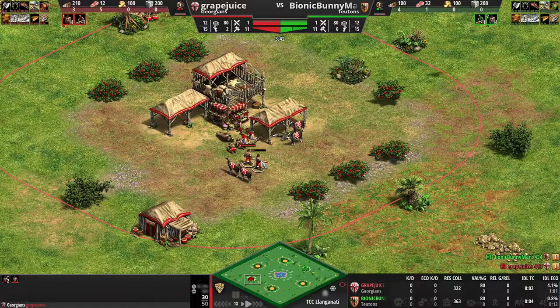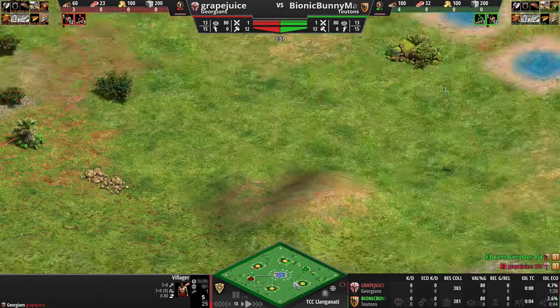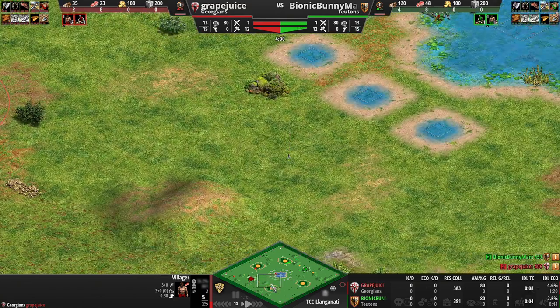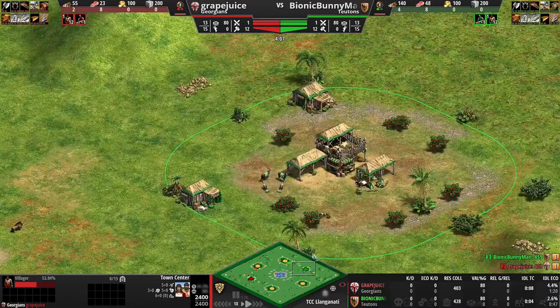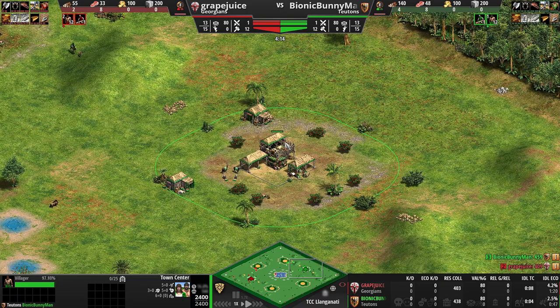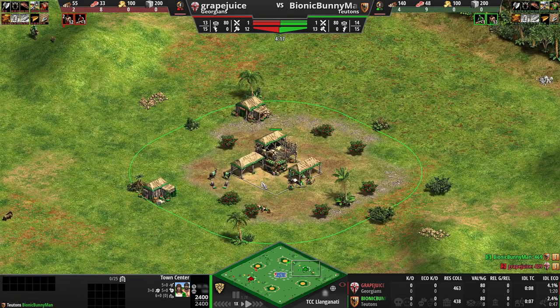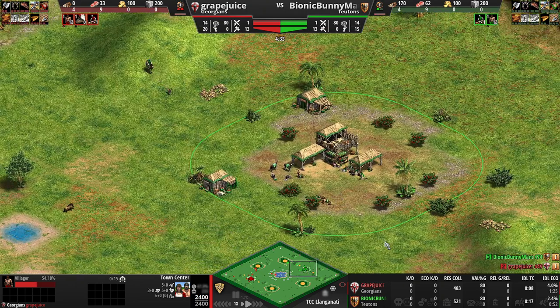Red has a little bit of idle villager here. As far as idle TC, both players are doing all right. For reference, I myself am only around 1,000 ELO — I'm 1,100 to be exact. Same with Grape Juice; he has been anywhere between 900 and 1,100 as far as I am aware.